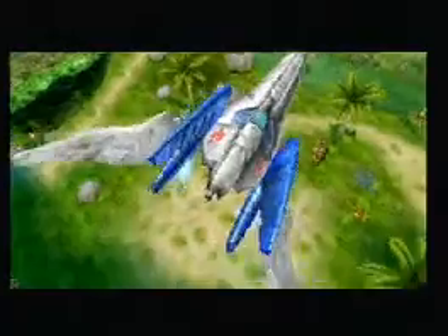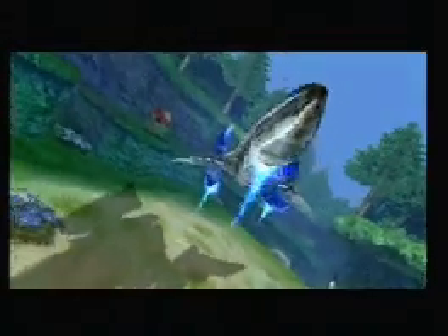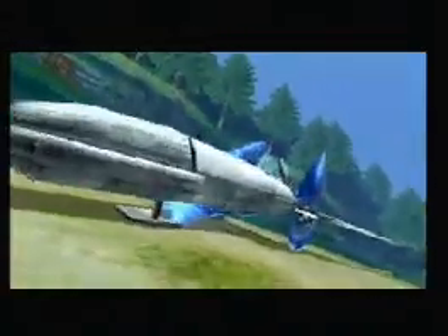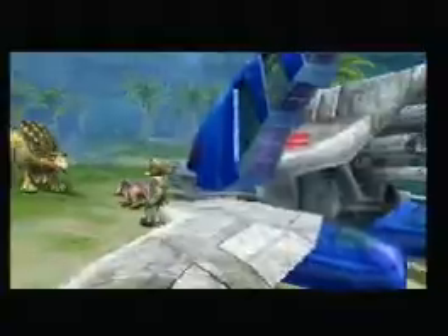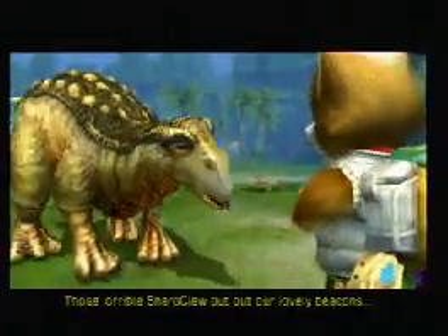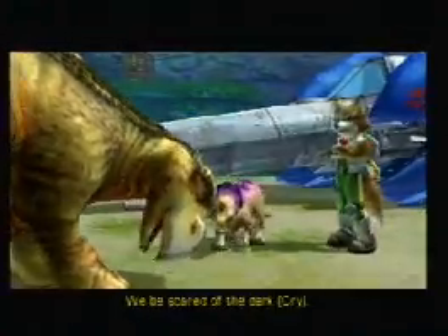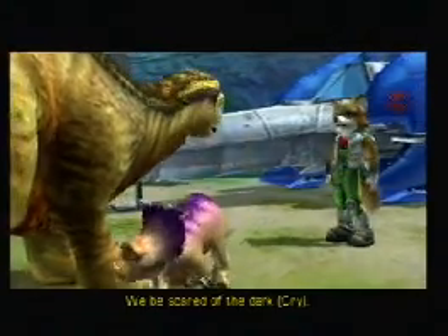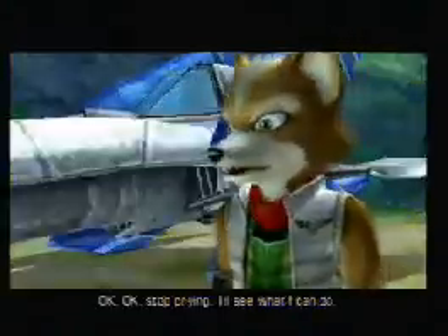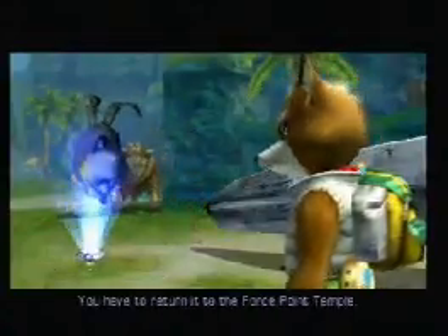And now we are back at ThornTail Hollow. Let's see what he has to say. You've got to help us! Those horrible Starclaws put out our lovely beacon, and it gets too dark at night — we'd be scared in the dark. Okay, okay, stop crying. I'll see what I can do. Don't forget about the spellstone box after returning to the Fourth Point Temple!